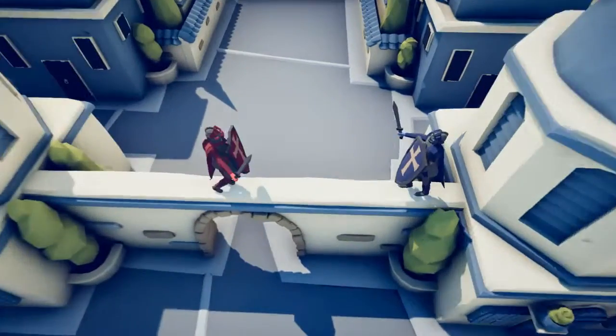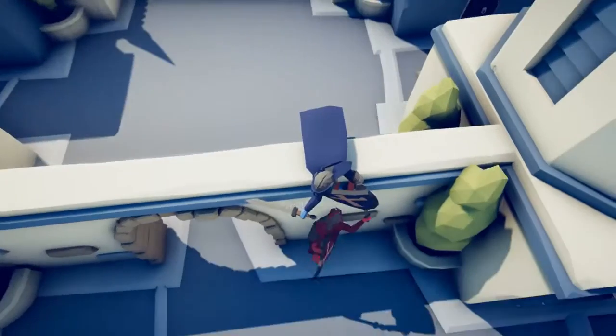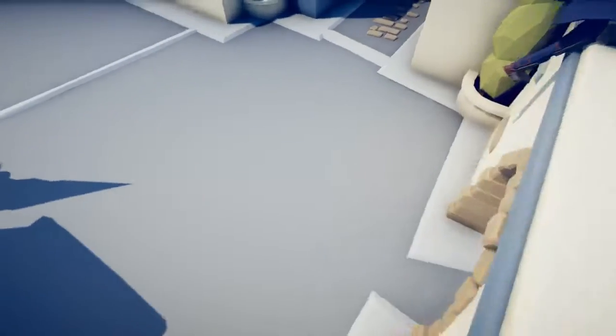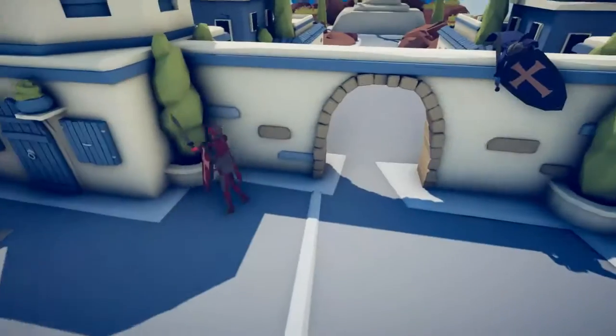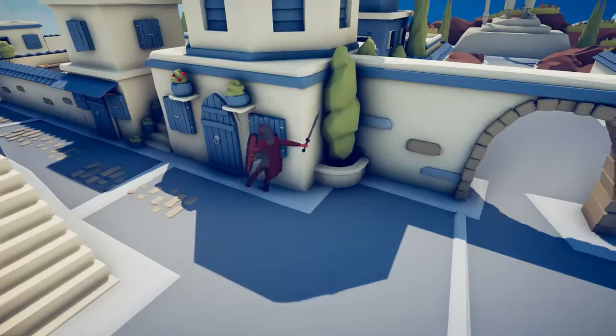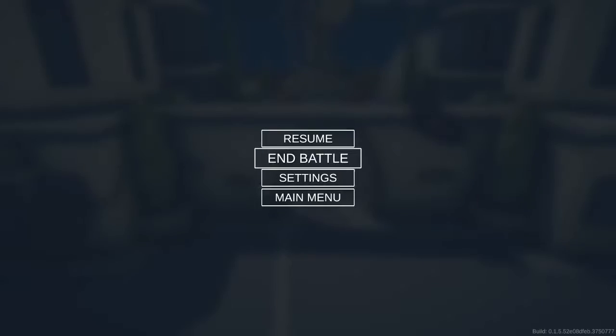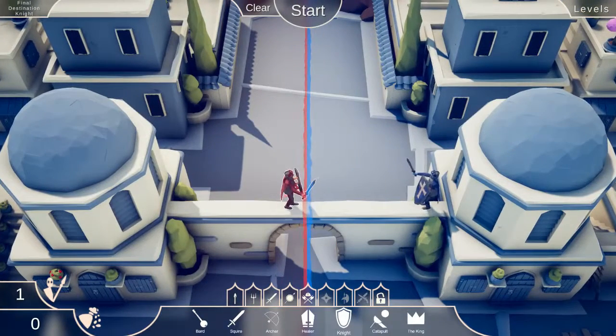Knight man, attack! He fell and he's stuck. Can you hit him? No, you're just going to walk off? You can't walk off either — great. That didn't go very well.